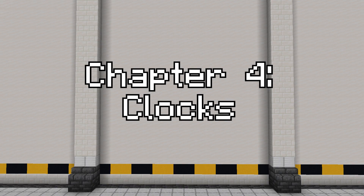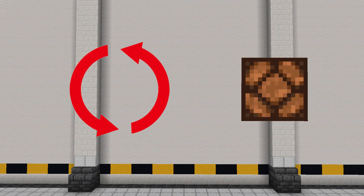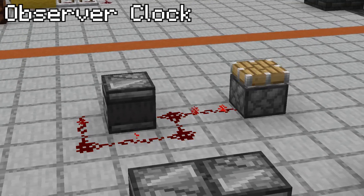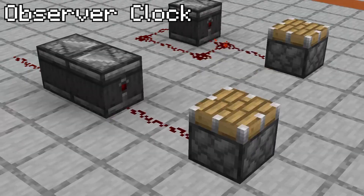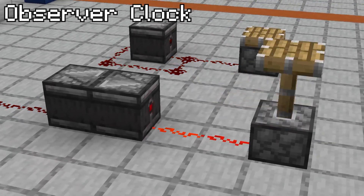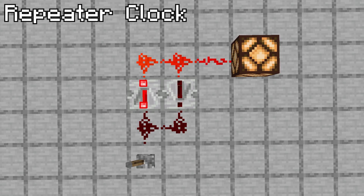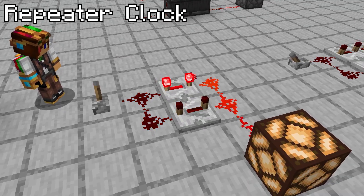Now we're getting into redstone clocks. These circuits will repeat a signal indefinitely, allowing you to have machines constantly running, even after closing and reopening your world. Observer clocks are usually the smallest and quickest clocks you can make. A single observer with a line of redstone running from the back to its front will toggle on and off forever. Similarly, two observers facing into each other will output flashing impulses from either end. A repeater clock has two or more redstone repeaters facing opposite directions, passing a signal back and forth on repeat. Simply give the redstone dust an initial pulse and the repeaters will continue it. Adding more repeaters will make the time between pulses longer.